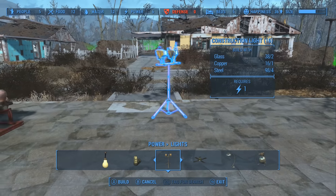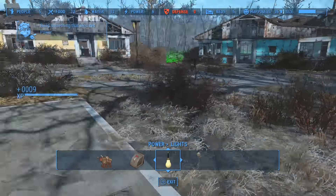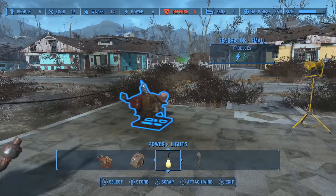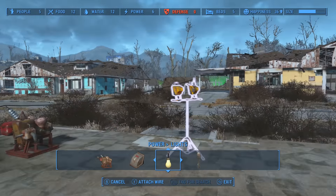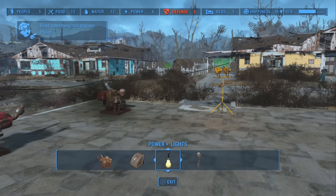All objects that are connected together with the wires are now called a power grid, and you can use all power produced within the connected grid, which means you can hook up multiple generators into a power grid and provide power to everything in the grid.